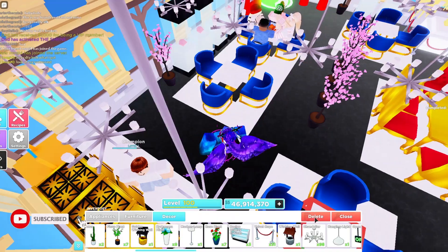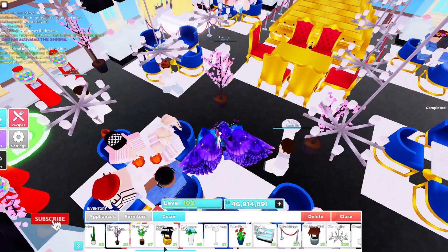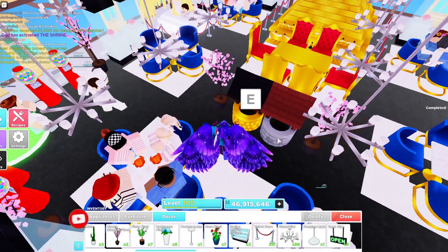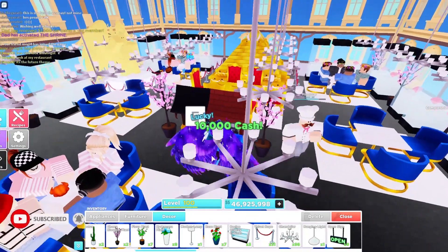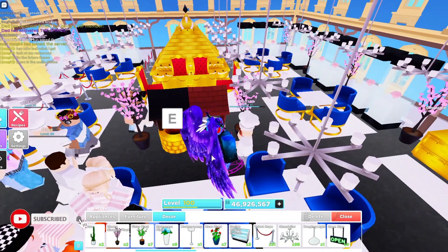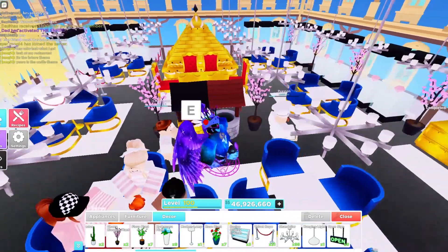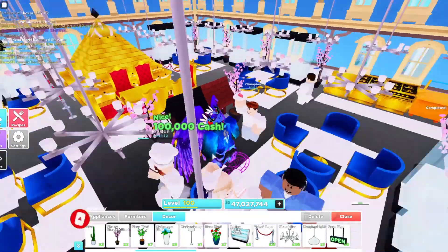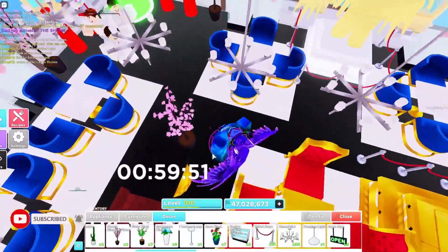Maybe we should delete a couple of these trees, and then we'll put both wishing wells in here. I have to go actually activate it. So the first one gives you 10,000 cash, as long as you hit E on it, and I guess you get that every five hours. The one I got with Robux — the golden one — gives you 100,000 cash. Good lord. So guys, that's what your wishing wells do for those who are wondering.